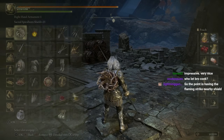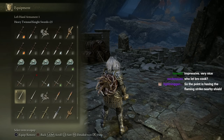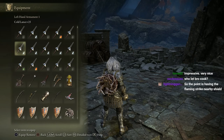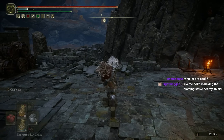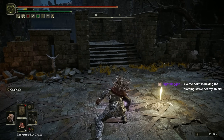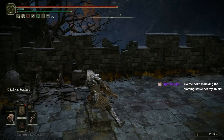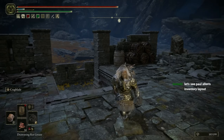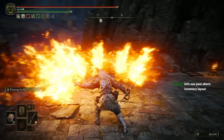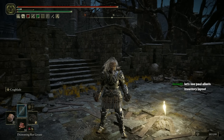Not only that — when you buff your weapon, let's say we're using fist with Crag Blade. Now I can swap and I still keep my Crag Blade buff even when I swap to something else. So not only does that give me access to the swaps, it leaves me with my buff still active on top of that.